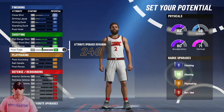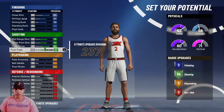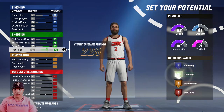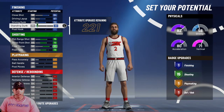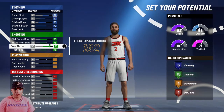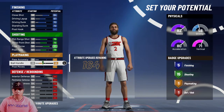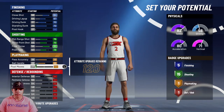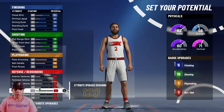You don't really need that many badges. I feel like you only need about 15 badges for this build. You could max out the standing dunk to get a couple of finishing badges — you could get five, but it really doesn't matter. Max out these two attributes and then put the rest on defense.